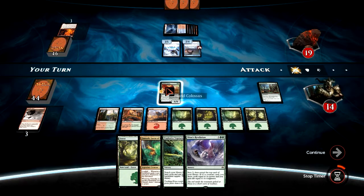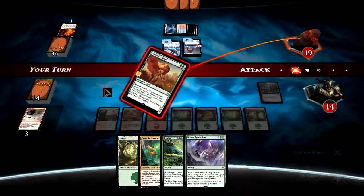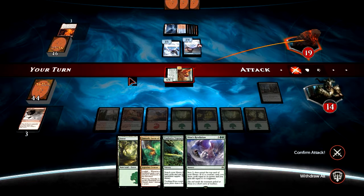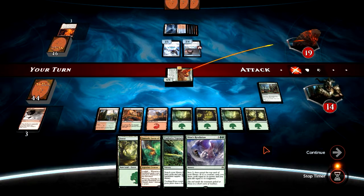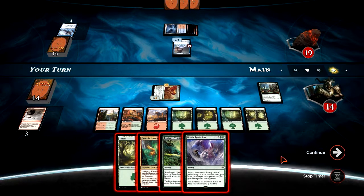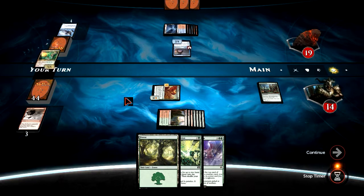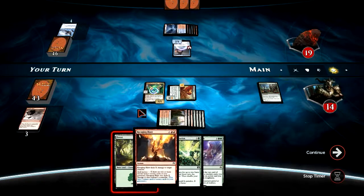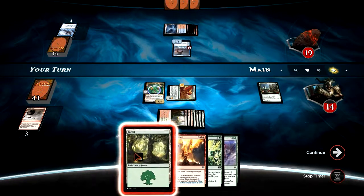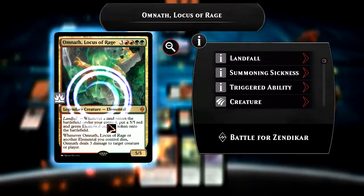Let's do this. We're going to attack with the Outland Colossus — it can't be blocked by more than one creature, so if our opponent wants to block it, he basically loses a creature. He elects to throw away his 2/1. We play Omnath, which draws us a Ravaging Blaze. We play a Forest, which triggers Omnath's landfall, putting a 5/5 elemental creature into play, which in turn triggers Elemental Bond, allowing us to draw a card.